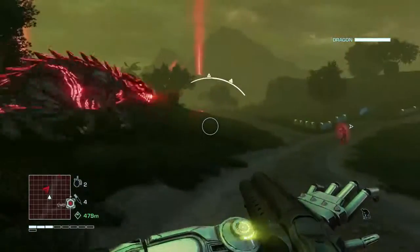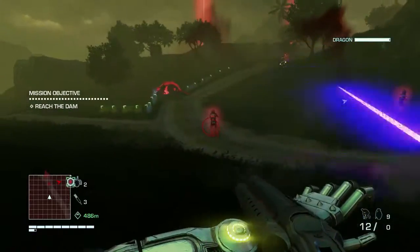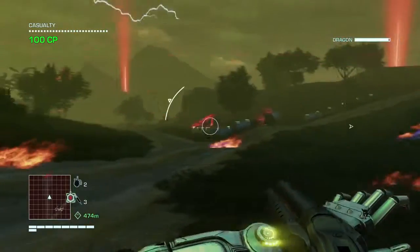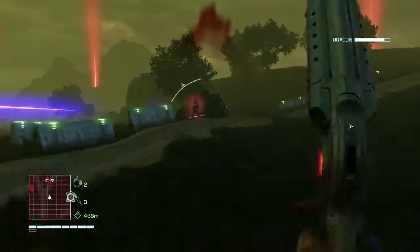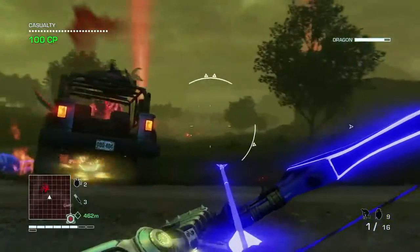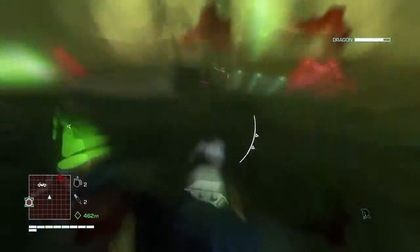There we go. His color changed, so that means his state changed. Now he's red — that means he's angry. We had a lot of fun with these dragons. We really enjoyed the animals in Far Cry 3, like the tigers and cassowaries, and we just wanted to kind of crank those up to 11 and see what we could do.